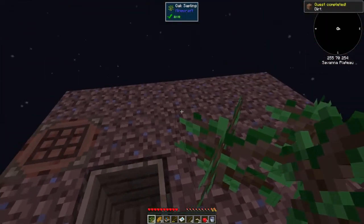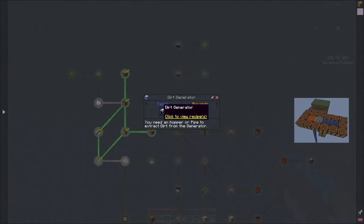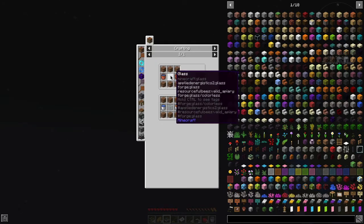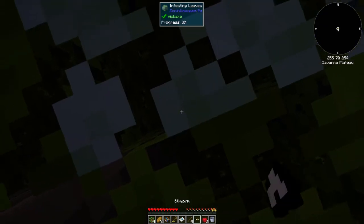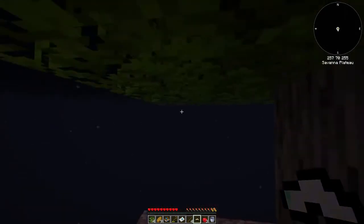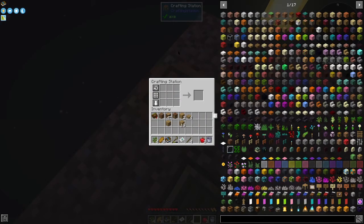Super cool, we got that done. There's a dirt generator — you need a hopper or pipe to extract dirt from the generator. We need dirt, water, lava, and glass for that — not there yet. We can put silkworms in the leaves to infest them, and then get string from the infested leaves. That's super cool.